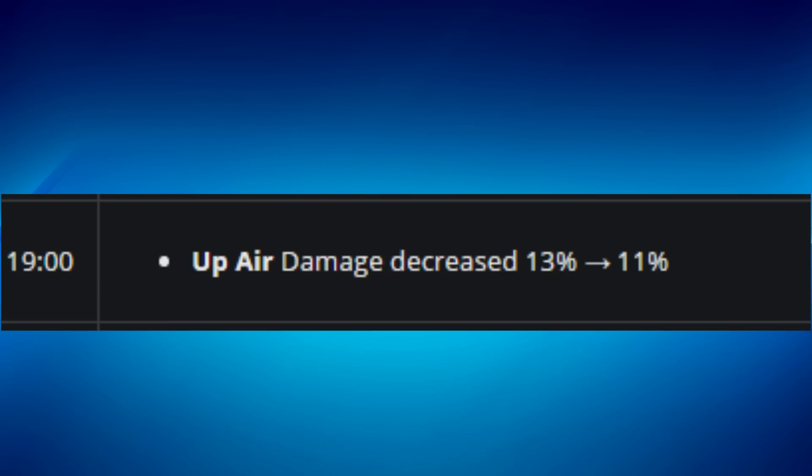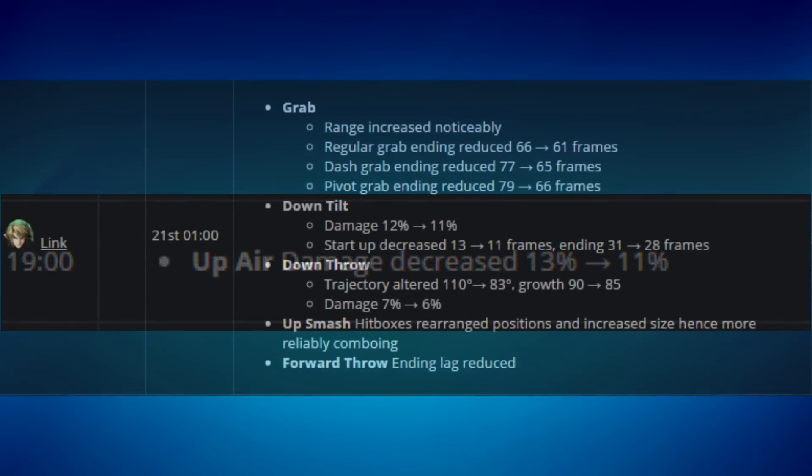Captain Falcon received a random change: his up air damage decreased from 13 to 11 percent, effectively nerfing his kill power, but it may add more combo potential. It could be a buff or a nerf — it needs more testing.